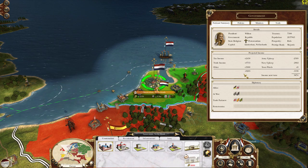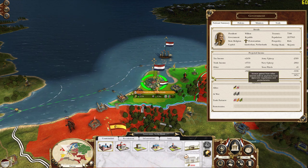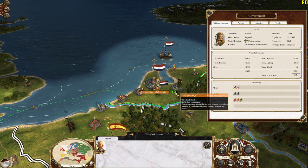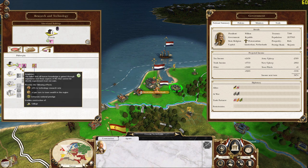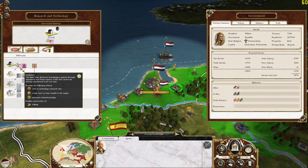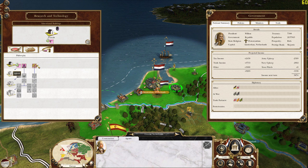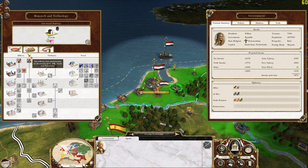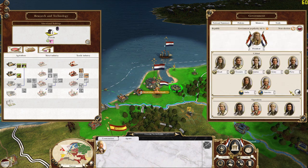As United Provinces you're going to start off as a republic, which gives you a couple of benefits. Number one is research — you will be able to research faster as a republic. I do recommend starting off with Empiricism as it gives you bonus technology research and the ability to build colleges, which you're obviously going to need. Once you have that research I recommend finishing off the whole first branch of philosophy and then you can start on military or wherever you want to go from there.